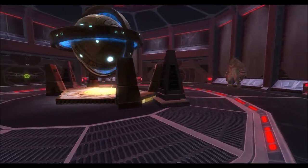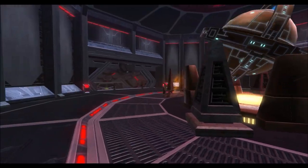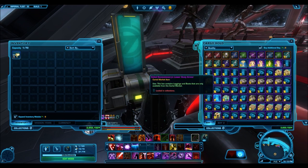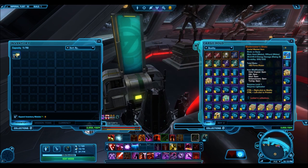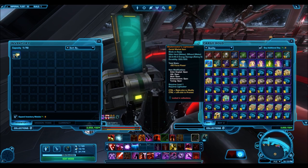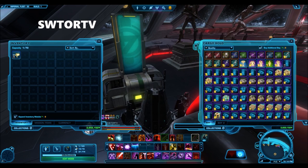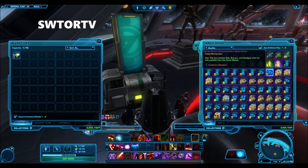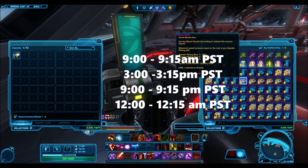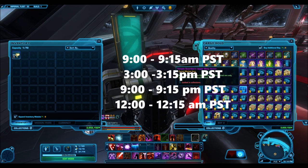So those are how the giveaways are going to work right now. In terms of recruiting for the guild and how you can get invited — starting on Tuesday, December 13th, I will try to be online on my Imperial character on the Harbinger server. The character is called SwotarTV, every single Tuesday, Thursday, and Friday until January 1st. The times are 9am to 9:15am PST, 3pm to 3:15pm PST, 9pm to 9:15pm PST, and 12 to 12:15am PST.